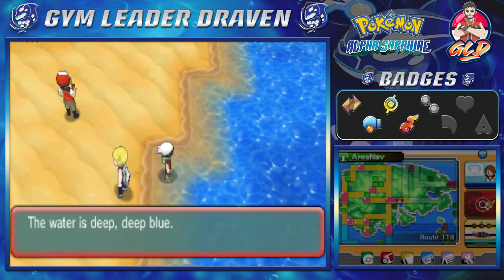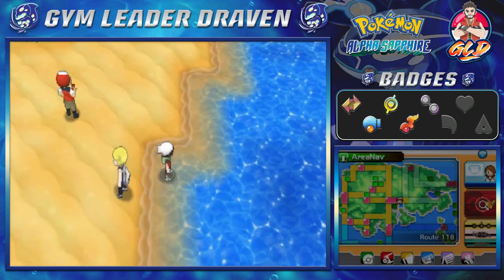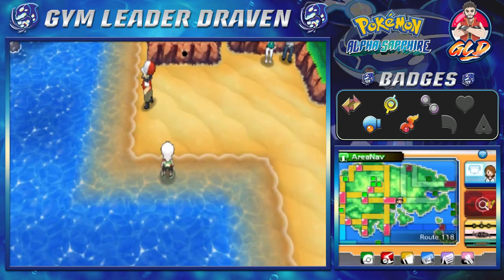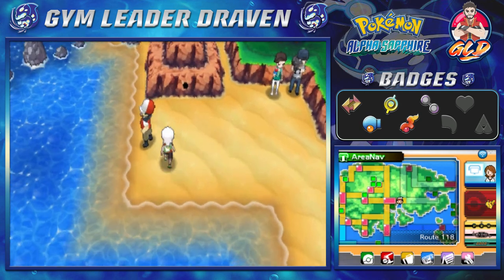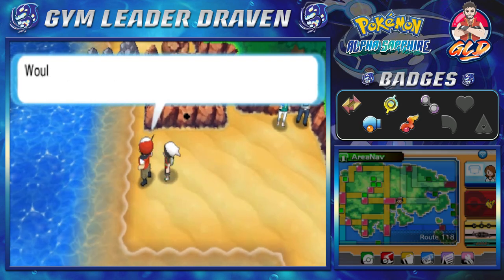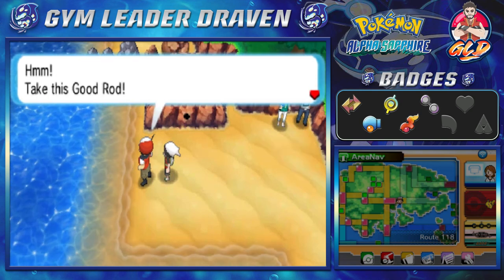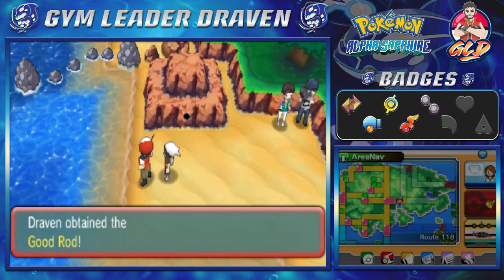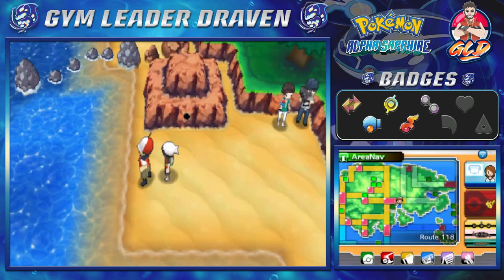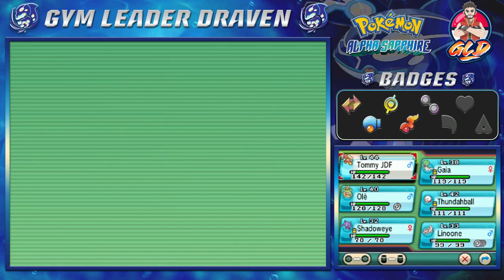Let's surf toward the east side of Hoenn. We're finally here and we're meeting up with a trainer who says the Good Rod is really good. He hands it over — we got ourselves a Good Rod, a step up from the Old Rod. That will definitely help us out.